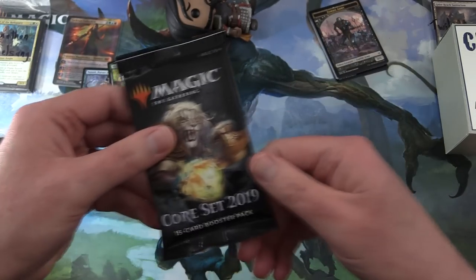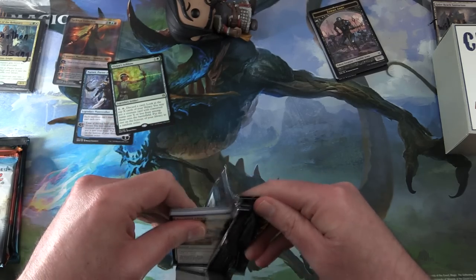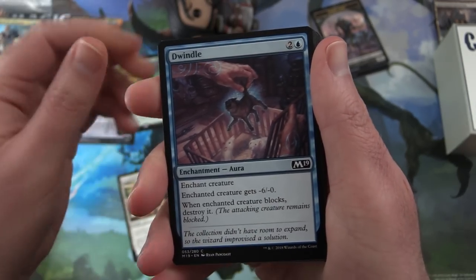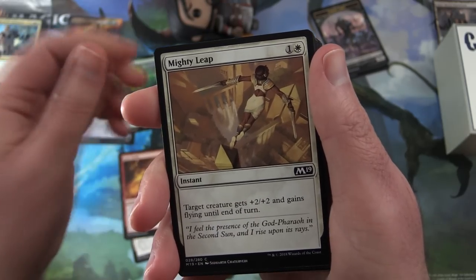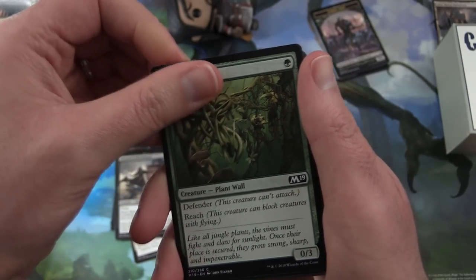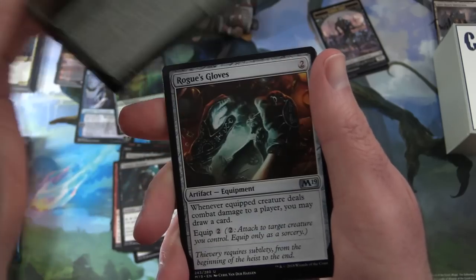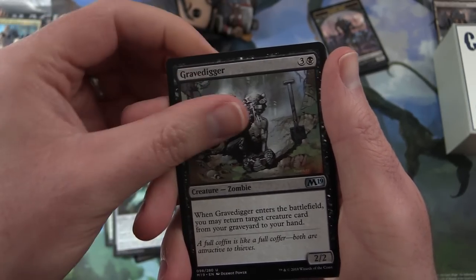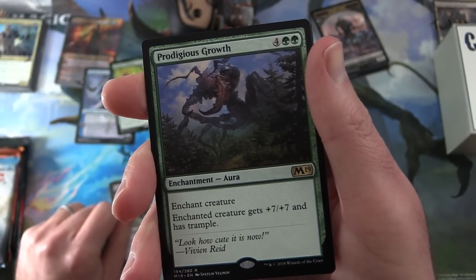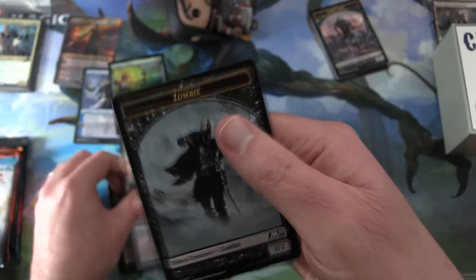Moving right along to Core Set 2019. Let's see if we can get some more planeswalkers — I believe Sarkhan is in here as well, potentially. We have Inspired Charge, Dwindle, Sure Strike, Mighty Leap, Infernal Scarring, Plummet, Sky March, Bloodletter, Wall of Vines, Sparktongue Dragon, Vampire Neonate. Uncommons: Goreclaw, Rogue's Gloves, Gravedigger. And the rare is Prodigious Growth — enchantment aura for six, enchant creature gets plus seven plus seven and has trample. And a Cinder Barrens and a Zombie Token.